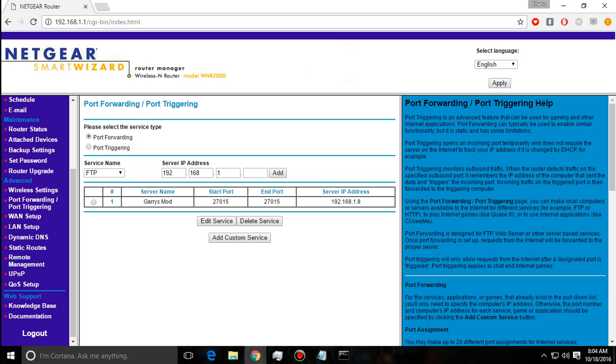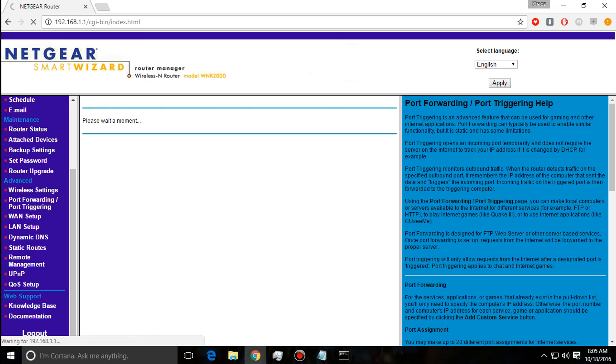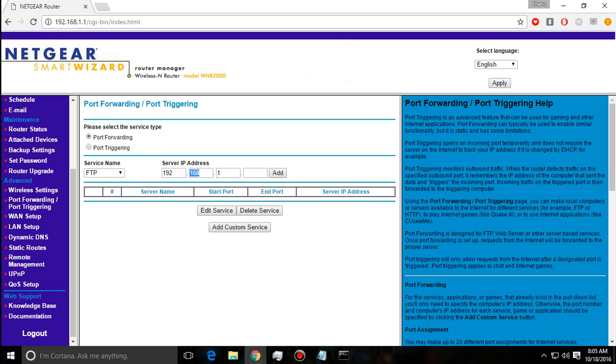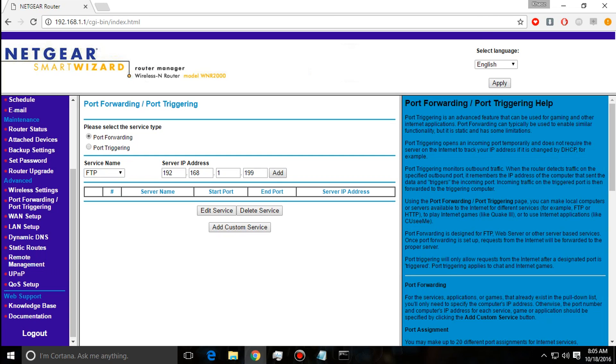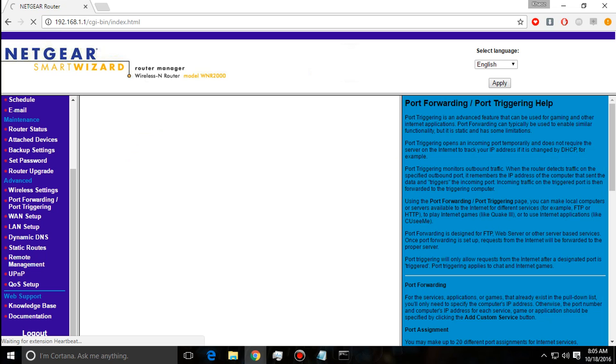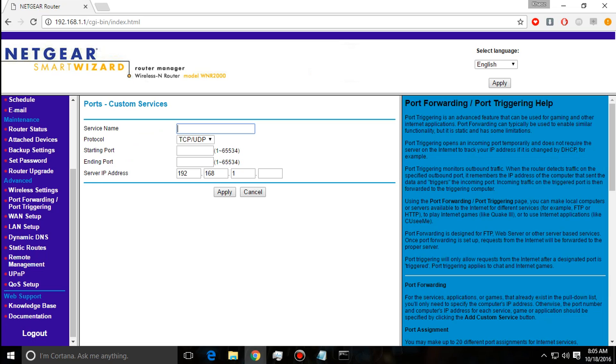I had Garry's Mod already port forwarded, so I'm going to delete that just for the sake of this video to start with a fresh open port. Now, for your server IP address, we're going to need your IPv4 address from the command prompt — make sure you take note of that. Mine is 192.168.1.199, so keep that number handy. Now we're inside the router and we're going to add a custom service.